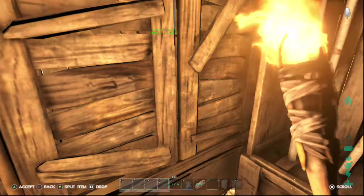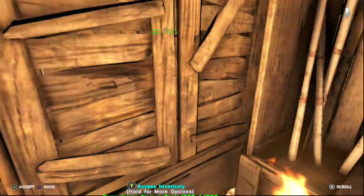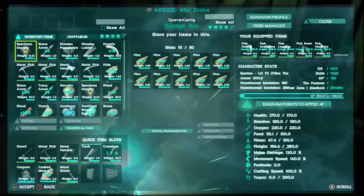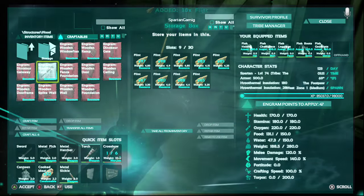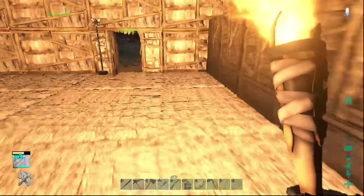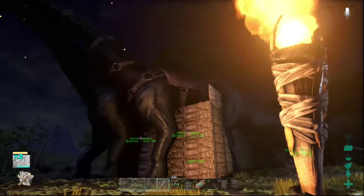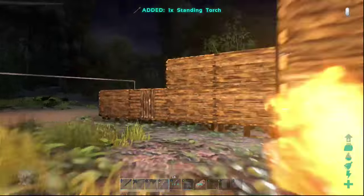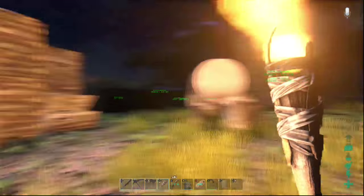We're gonna come over here and make some standing torches — need flint and stone. Grab some stone and some flint and we're gonna go ahead and make about three torches. They were starting to glitch out of there — that pen didn't hold for too long. Now obviously for smaller dinosaurs you can make a lot smaller pens, but either way you pretty much want to pen them in.